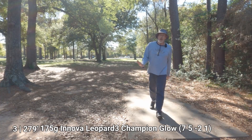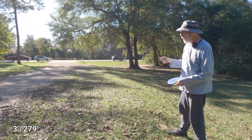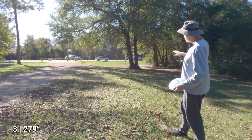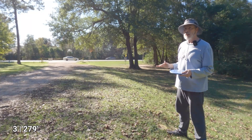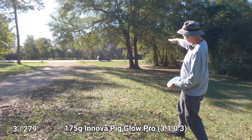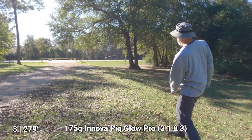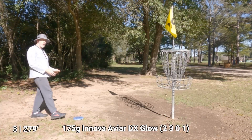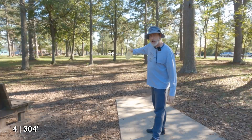I'm perfect, on the edge but not on the path. Normally I'd grab the armadillo and throw straight toward the basket, but a tree is in the way so I need a different disc selection. I'm bringing out the glow pig and I'll throw it through the gap and let it curve around. Easy par — three pars in a row.